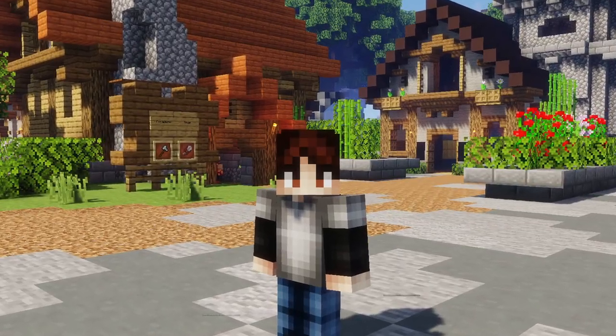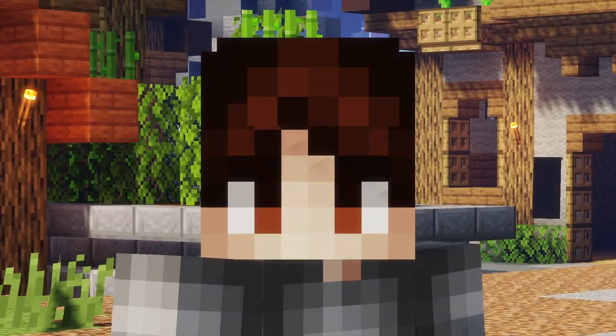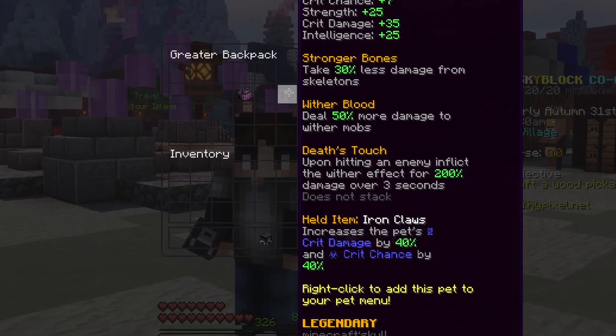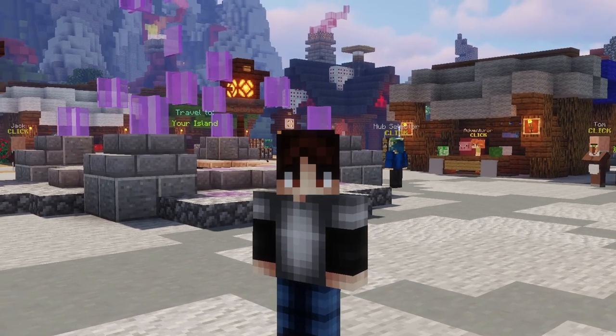Recently in the Skyblock community there has been a lot of controversy about a new pet that was added a few months ago. This pet is a legendary wither skeleton, and it has a special fourth ability which allows you to deal insane damage over a short amount of time. In this video we're going to be testing which pet is better and which pet you should go for.